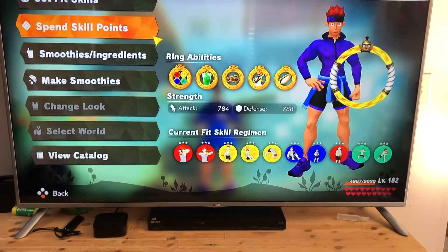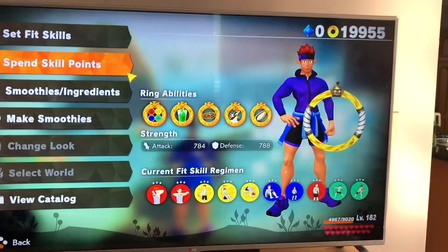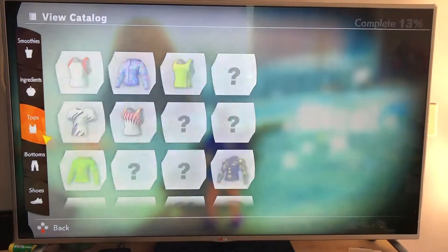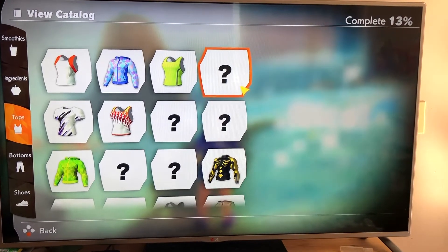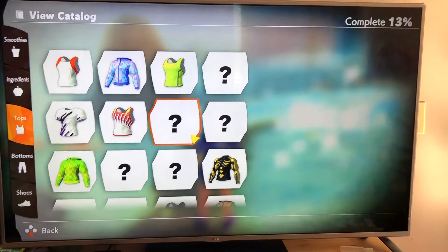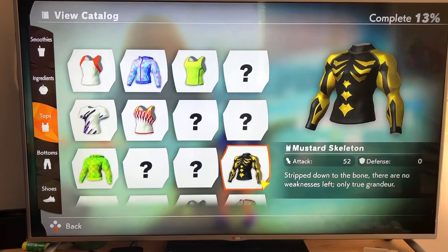I have all ring abilities, and I have 784 strength and 780 defense. I have nearly all clothes, and the only missing ones are misty acerlite and yellow, some sort of yellow and blue tops. I'll go get them after world 21.